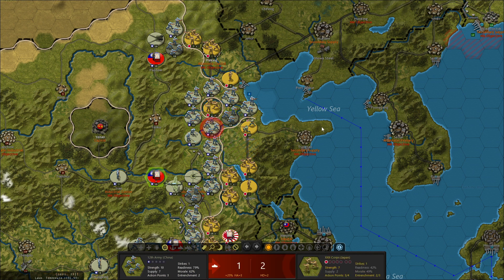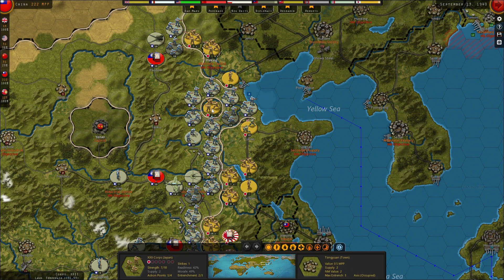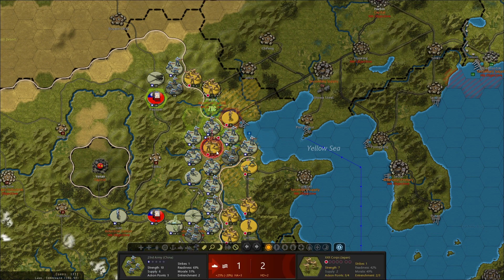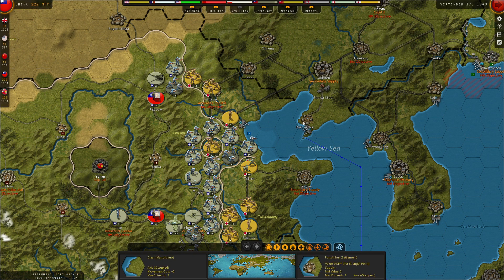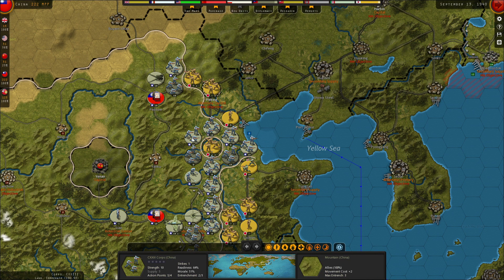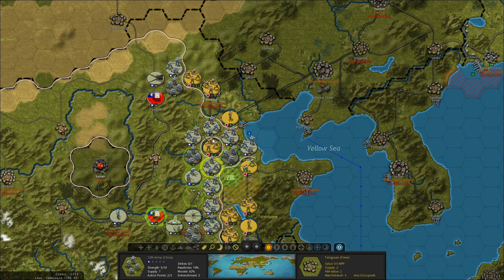We're going to move the 42nd army forward where it's going to encounter this core. Unfortunately the core is entrenched and we don't have great odds, so we'll start with the 12th army - we got two kills and only lost one. We attack with the 23rd army: dealing two kills and losing nothing. Then we take the 42nd army: two kills, one suffered. This is working out pretty well. Now our cores are getting opportunities to deal some damage too.